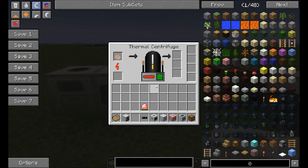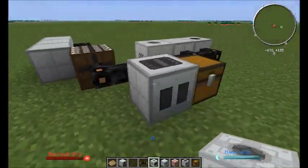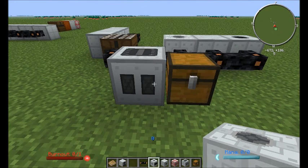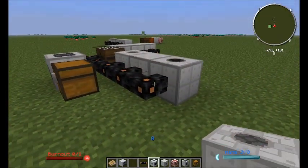We'll go into uranium a little bit more next video. And so this will give us some dusts — it's quite slow, but once the thermal centrifuge is warmed up, the processing itself is quite quick. It's the warming up that takes the time. And we get a tiny pile of gold dust and some iron dust. That's pretty much it for machines. All the old favourites are still there: you've got your overclockers and your transformers. We'll go into the canning machine and stuff in the next video.